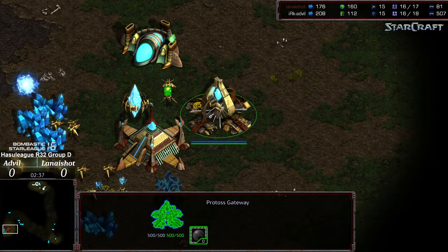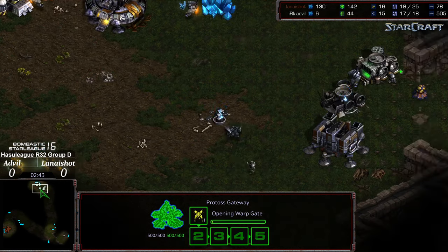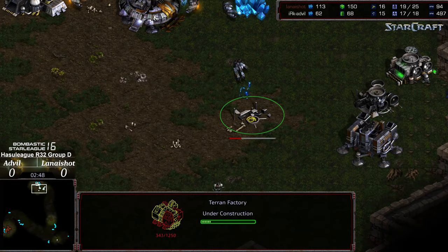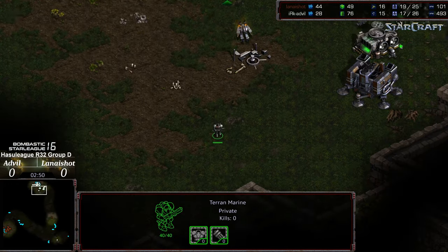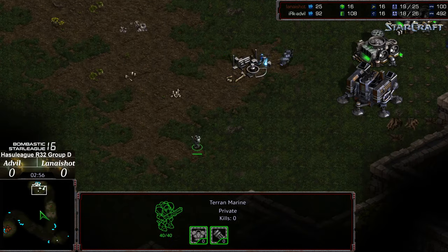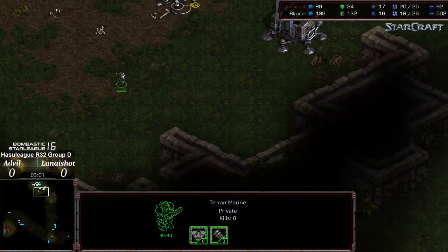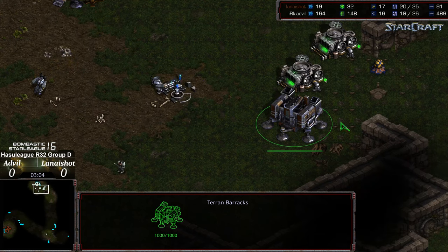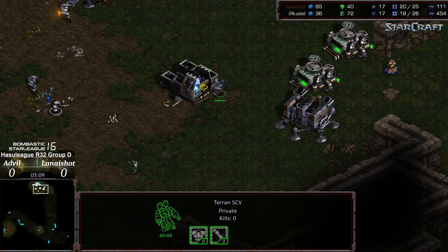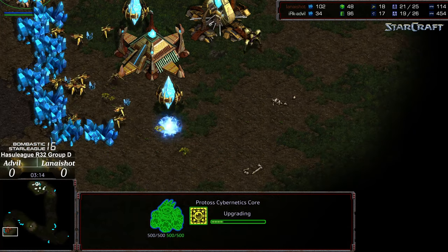Lana checking the bottom right-hand corner, as is Advil. Small adjustment to the build — looks like no Zealot this time. The supply is there but just going to go for a Dragoon instead. First Factory online. Three SCVs still inside gas, so it looks like Advil is going to opt for two-factory play here to start, which means this could be a quick one knowing Lana's proclivities. Barracks not glowing, which might put Lana into a false sense of security, because oftentimes when you see the lack of a glowing Barracks you think you're not up against some sort of timing push.